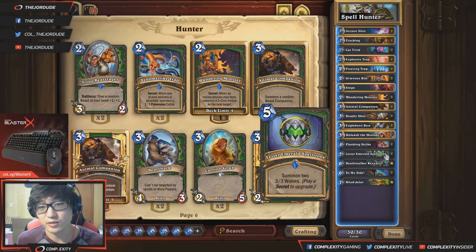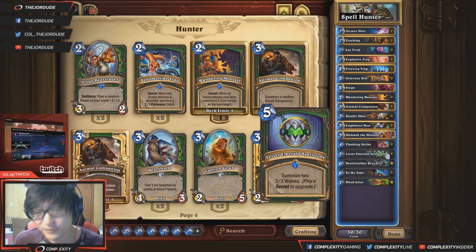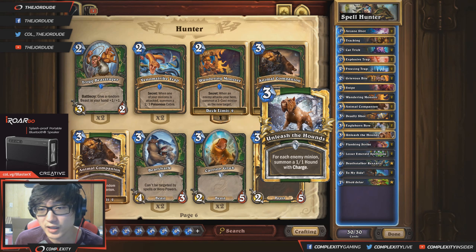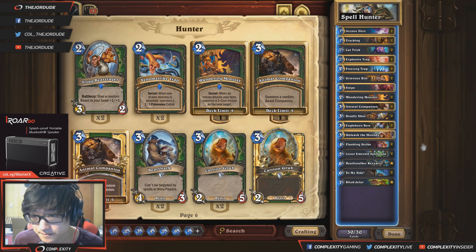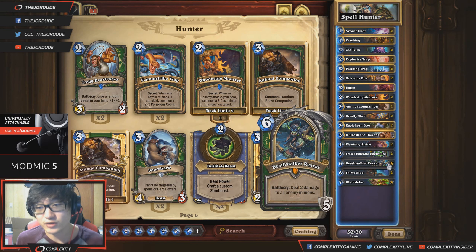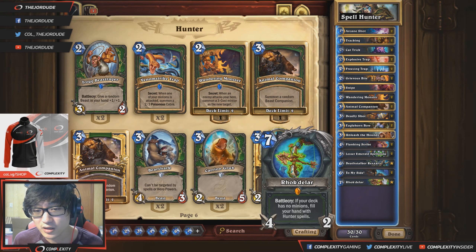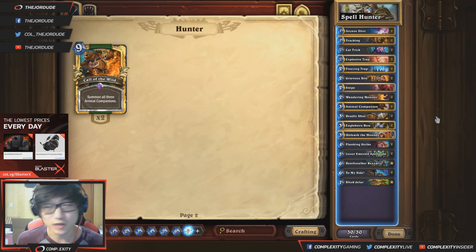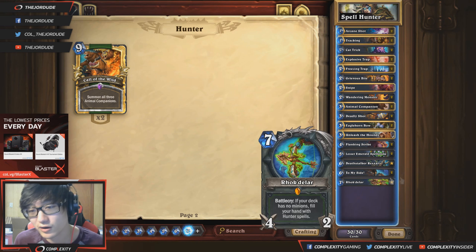The Lesser Emerald Spellstone is kind of like your power turn in the mid game. You try to open up with it in your mulligan because you're likely to open with a trap, so if you get two traps down you can summon four 3/3 wolves on turn five, which is pretty good, and then start going face. Flanking Strike is a new spell from the expansion — a good tempo card. One Unleash the Hounds which could go up to two depending on the meta; it's probably flexible with your Deadly Shots. We're playing Rexxar so you can generate more minions into your hand and as removal. I don't play Call of the Wild because it's too expensive and clunky; there's also a good chance you get it off your Rhok'delar anyway.